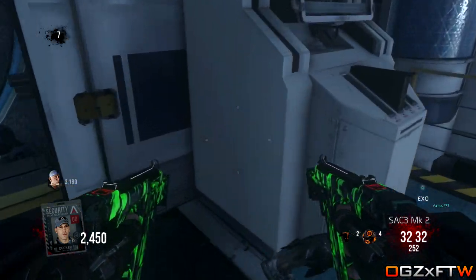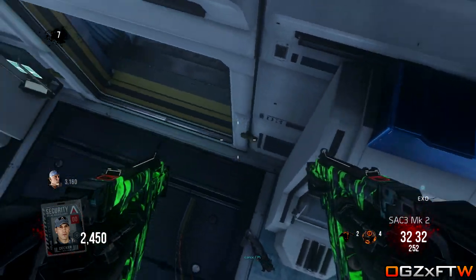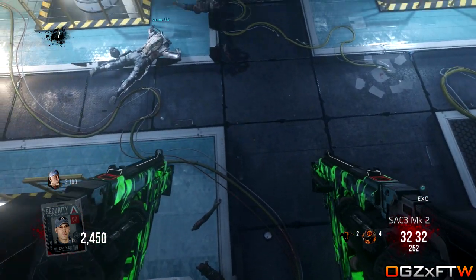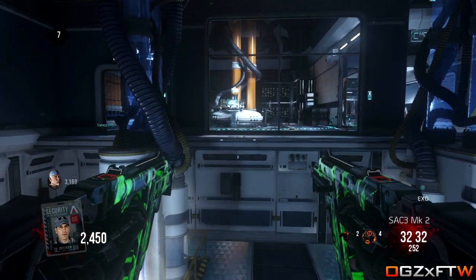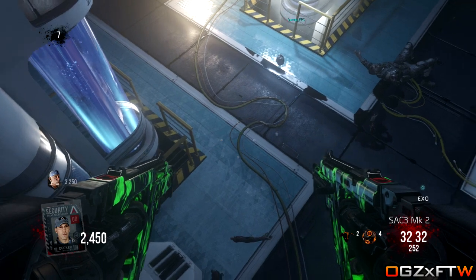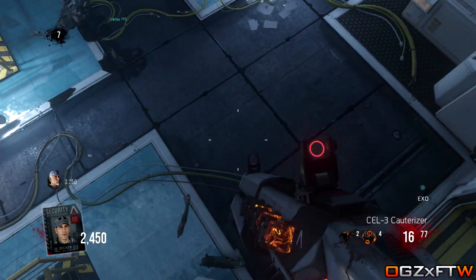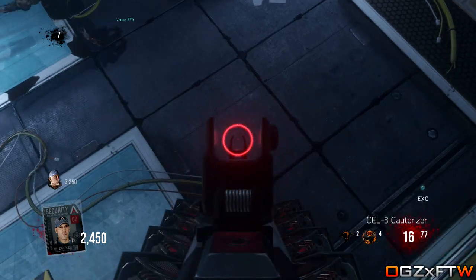To do this, you want to come to this location on Exo Zombies. You all need to have an exo suit to do this. All you have to do is pretty much double jump, and it's as simple as just landing on this invisible barrier. Once you land on this invisible barrier, you are fully invincible to all the zombies and the dogs — they all pile up below you.